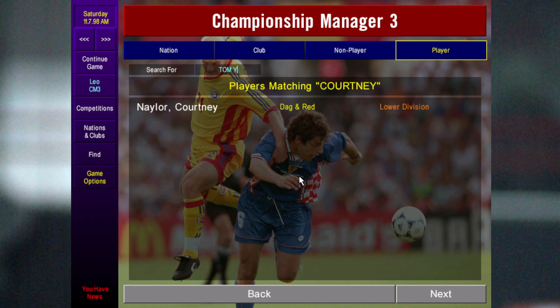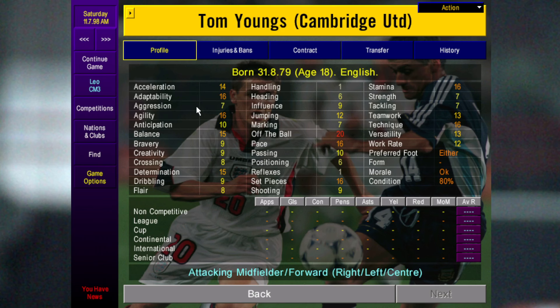Probably one of the best players on the game is Tom Youngs. He can play anywhere in the attacking midfield or winger slots and up front. Usually his dribbling is a lot higher than shown. His off-the-ball, set pieces, technique, stamina, agility are all high and he develops technically as he gets older.